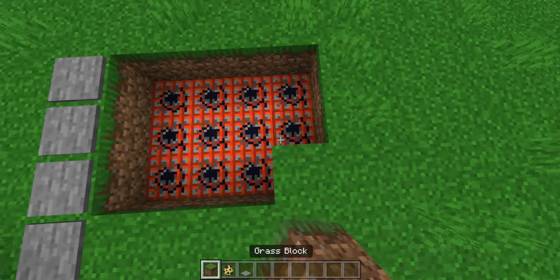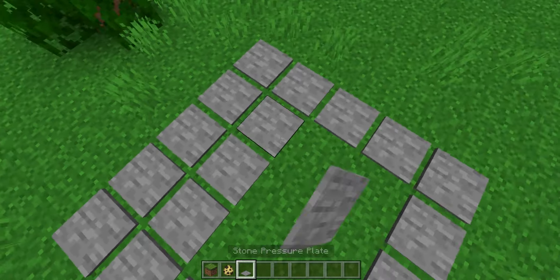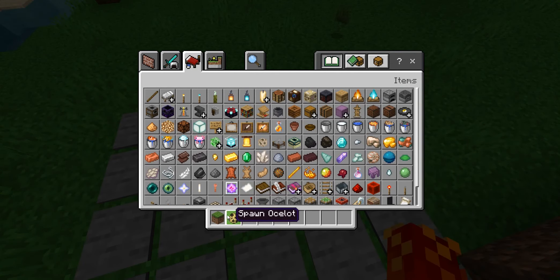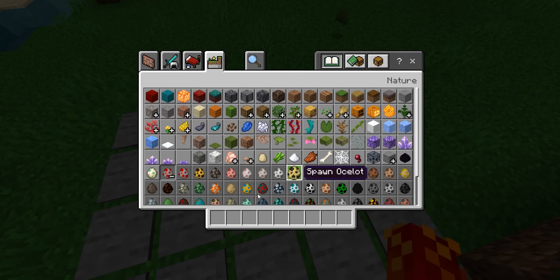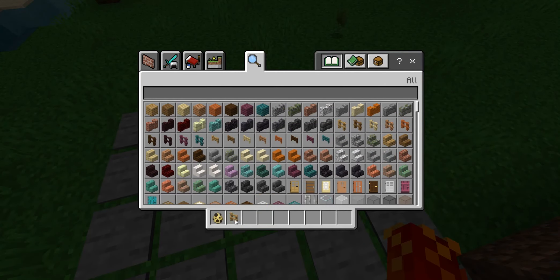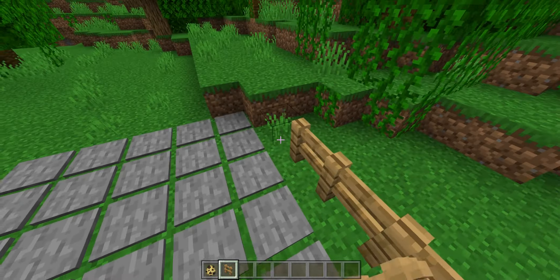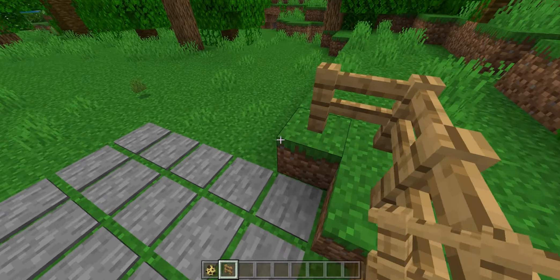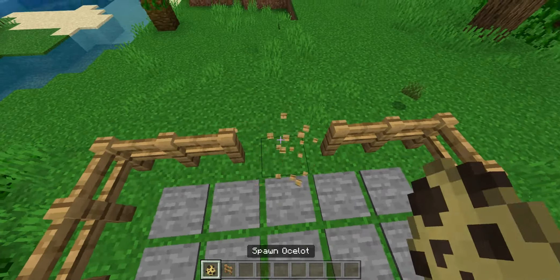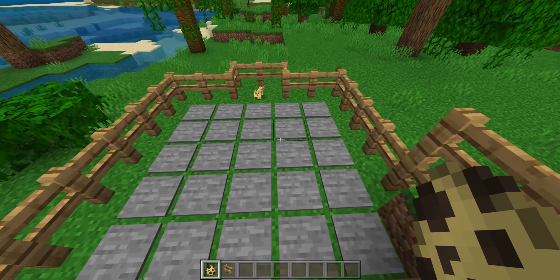Let's see if ocelots are like the cows and just walk over every single pressure plate. So this is a TNT trap showing how to stop TNT explosions. Let's get the ocelot - I actually don't know how to lower them in, which is not weird at all. How many of you guys know this trap? Let's see if he goes through the right path.